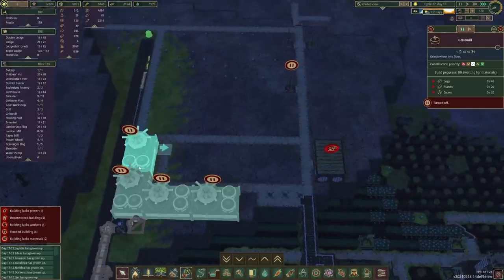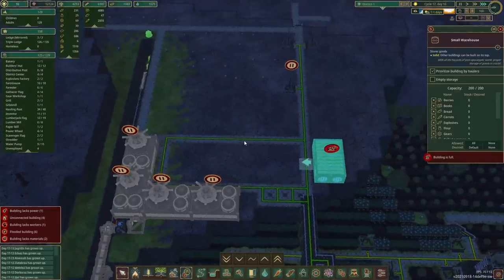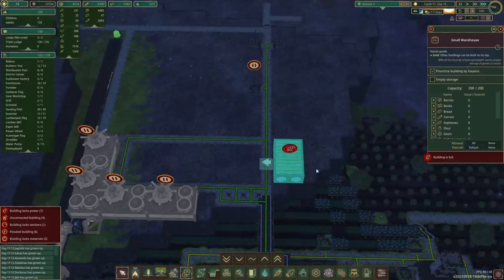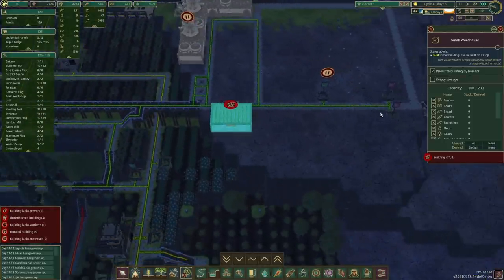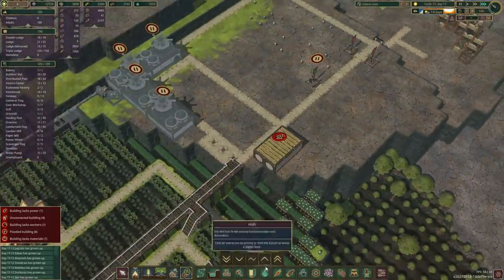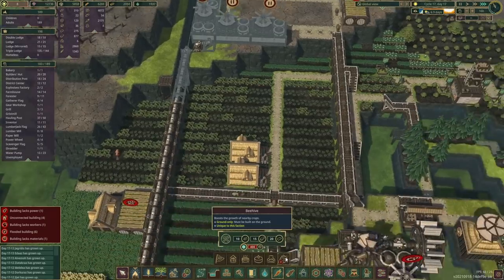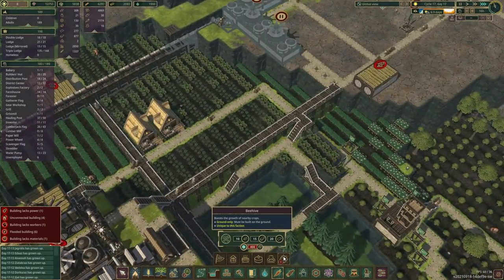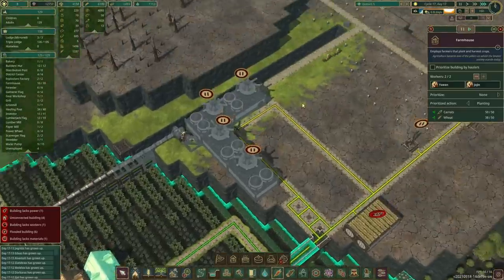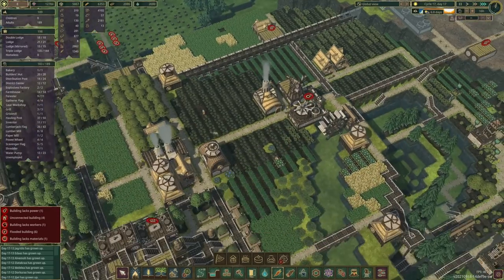And on this side we're going to build the bakeries. Oh, there's beehives here as well — that's something I have not used yet. It seems they boost the growth of nearby crops and must be built on the ground. So if our food situation became a little dodgy, we could put in a few beehives to boost the food production.